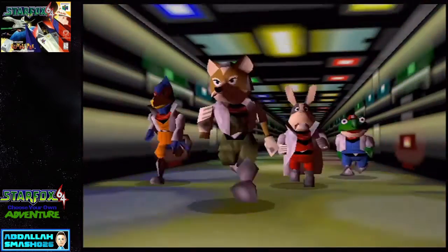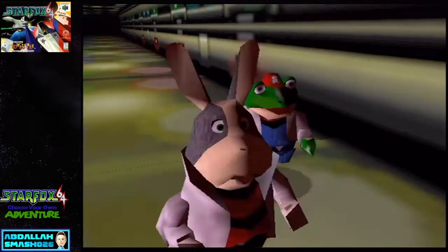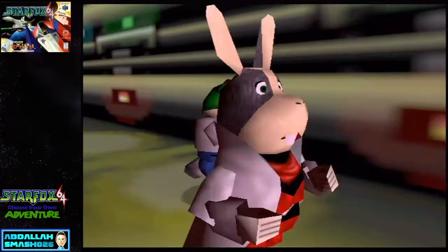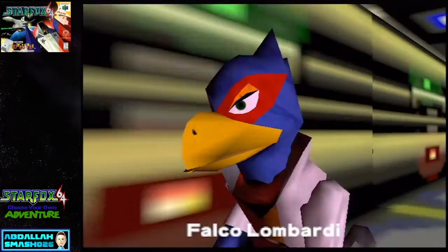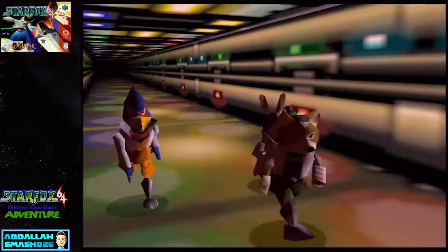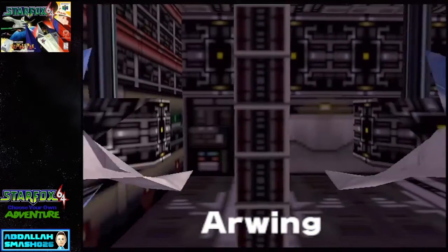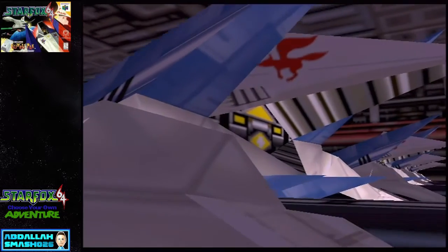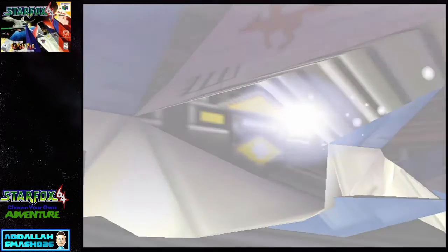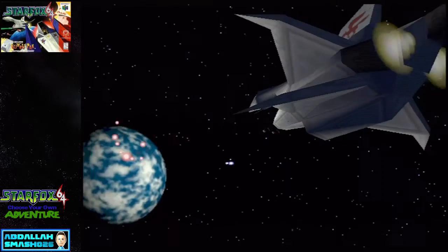Here comes Team Starfox, starting with Slippy Toad — he's the mechanic on board, not too great of a flyer. You've got Peppy Hare, who is part of the original Starfox team with Fox McCloud's dad. You've got Falco Lombardi, quite a bit of an attitude. And you've got the leader, Fox McCloud. Inside the Great Fox they've got Arwings — these vehicles are awesome. They can do barrel rolls, loops, U-turns, shoot lasers, throw bombs. They do all sorts of stuff to kill the bad guys — pretty hardcore vehicle.